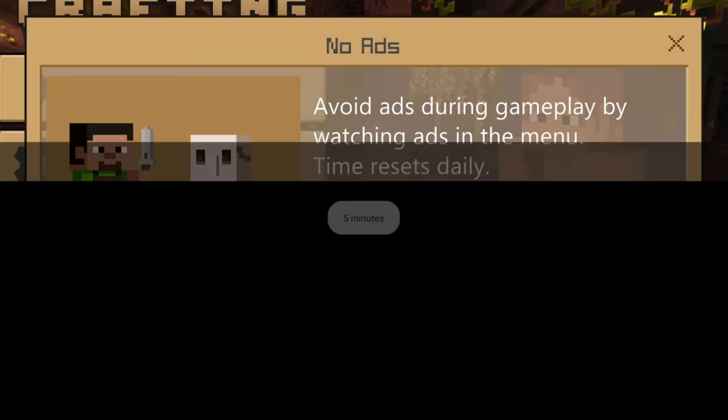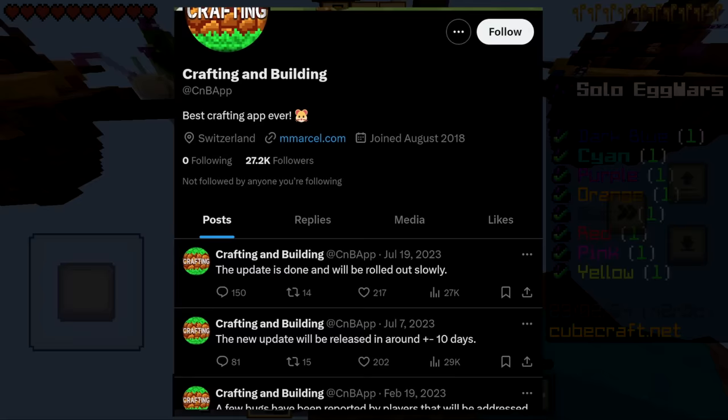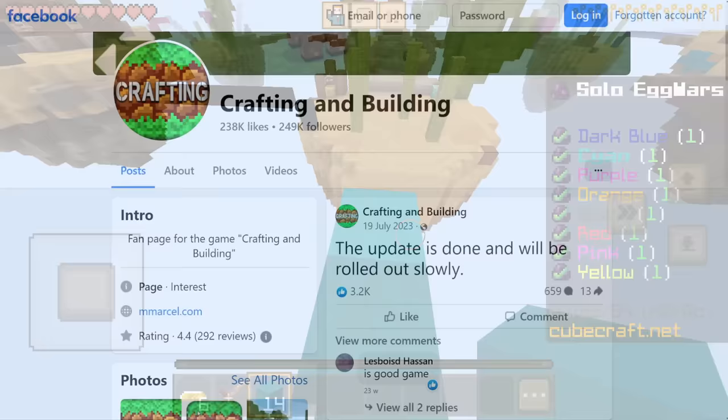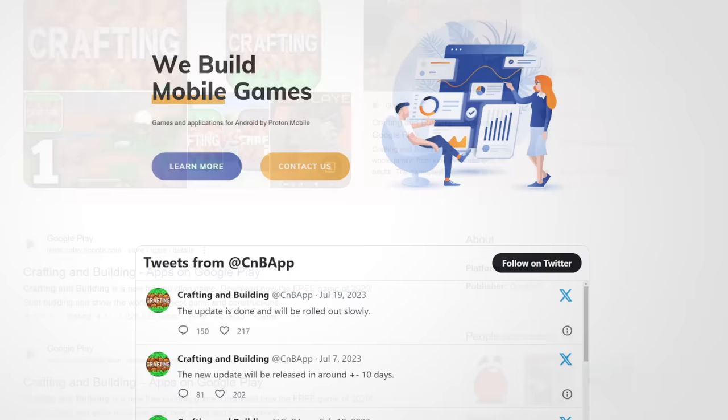Everything else is identical, but maybe we can find out more information about who is behind this using their social media and website. The Twitter has a decent number of followers but hasn't posted for about half a year, only tweeting updates to the game they stole. Their Facebook is identical, although notably they have a much larger following there. Their website, besides their Twitter feed, mentions they build mobile games, but clicking 'learn more' doesn't go anywhere at all.